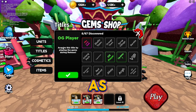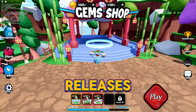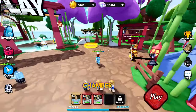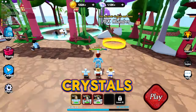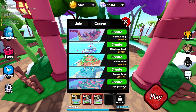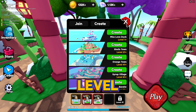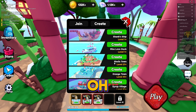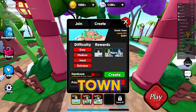Here's your inventory: cosmetics, items, units, and titles. There's a card for OG players who played during release. There's also a leaderboard and an AFK chamber where you can find crystals and gems. Depending on your level — I'm level 23 — certain maps are available to pick.